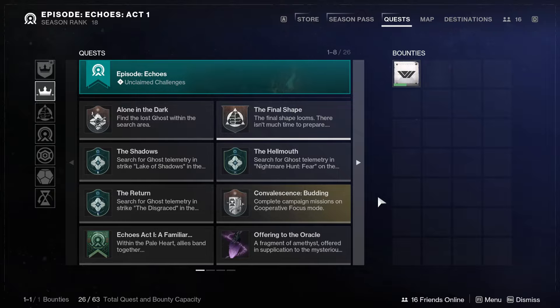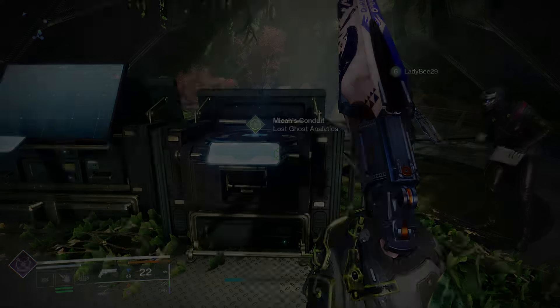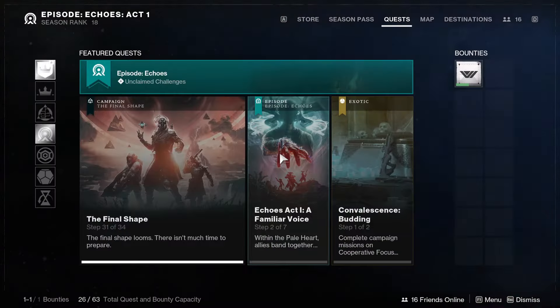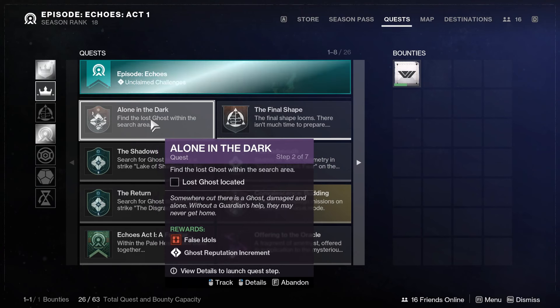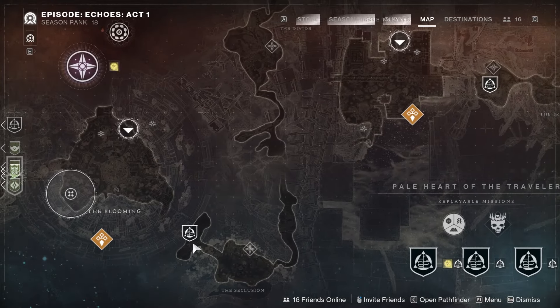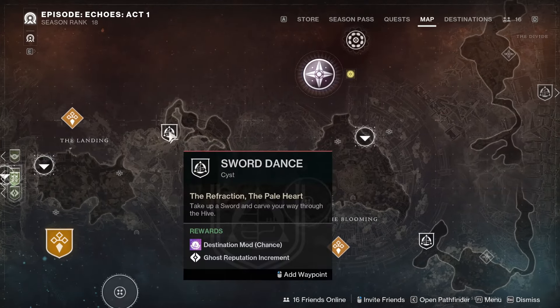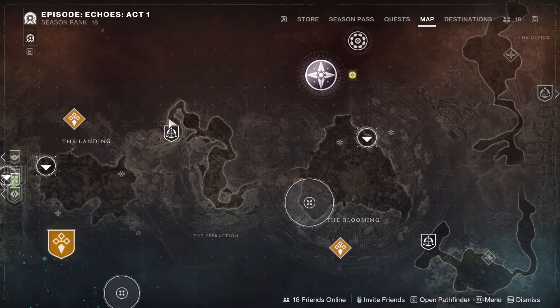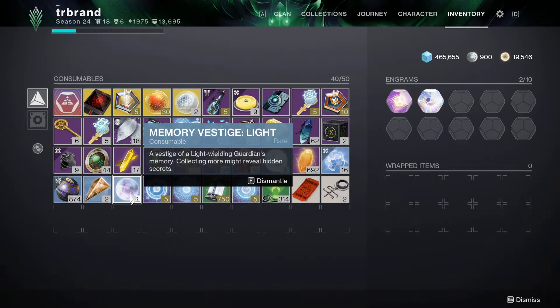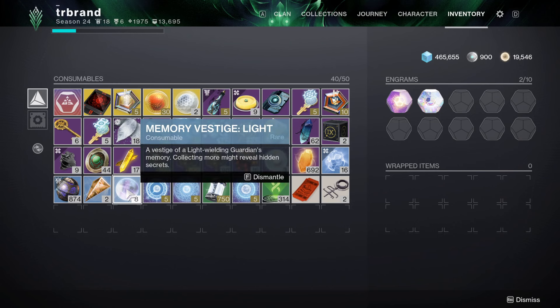Before we start with the last five facets, you have to make sure you do Micah's quest. Go to Micah-10 and she'll give you a quest called 'Alone in the Dark.' You want to continue on that story and do at least three of them — specifically you need to open these Cyst areas: there's a Cyst here, a Cyst in the Blooming area, and another Cyst near the Landing. Opening these Cysts will make you get Memory Vestige lights. You need five of those to get a more powerful legendary light, and that's what allows you to open the chests for the remaining fragments. Definitely get through Micah's story first before doing these last five.